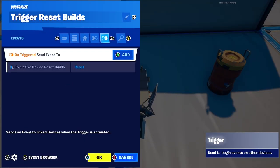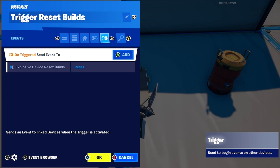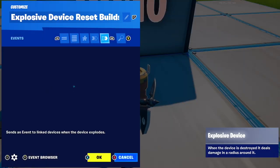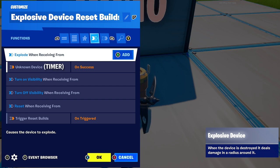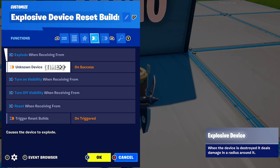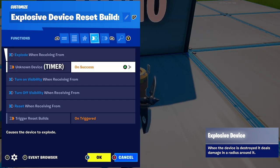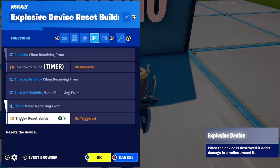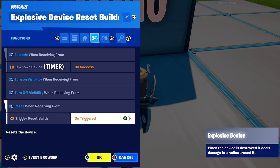Then go into your trigger, go to the events tab, and put on trigger — set an event to the explosive device reset builds and you want that to reset. Finally, go back to the explosive device and you should be able to see all the settings we just set up. It says unknown device at the moment because I can't rename the timer, but overall your explosive device should look like this.